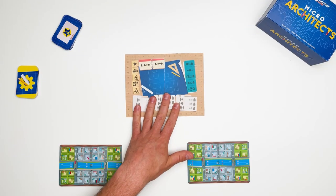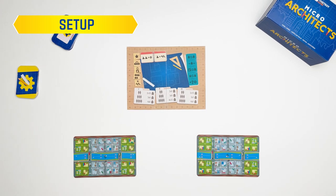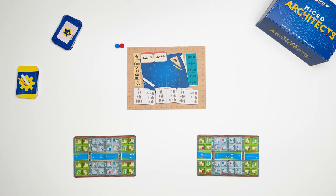Let's move on to the setup. Firstly, put the Architects Board in the middle of the table. Each player places their scoring tokens beside spot number 1 on the scoring track.